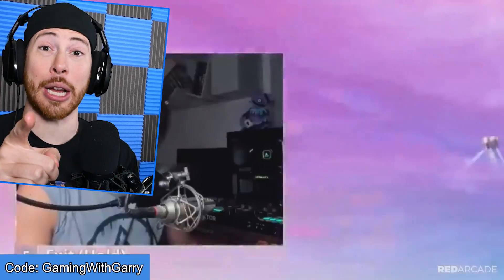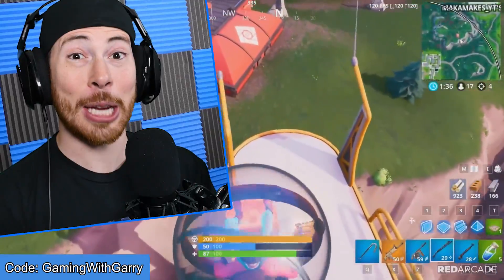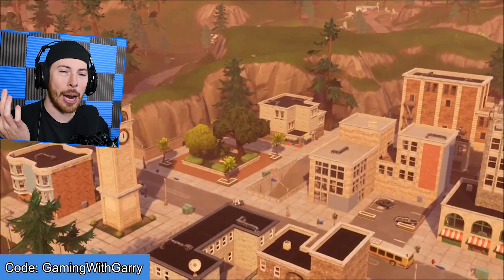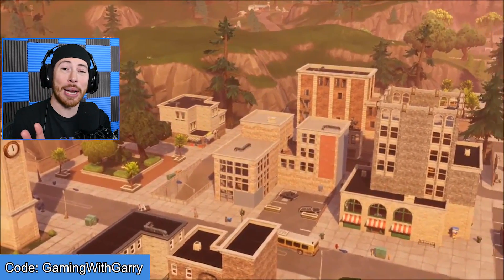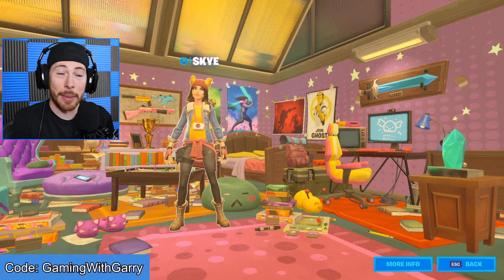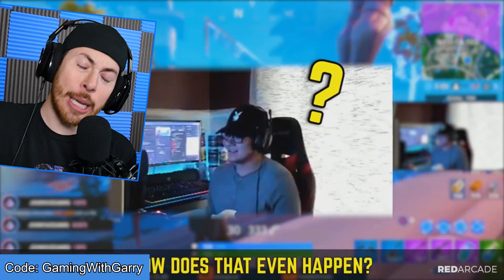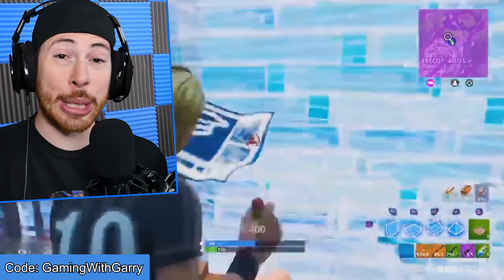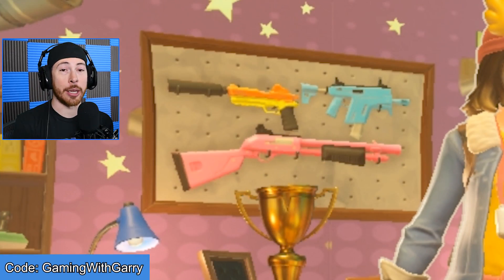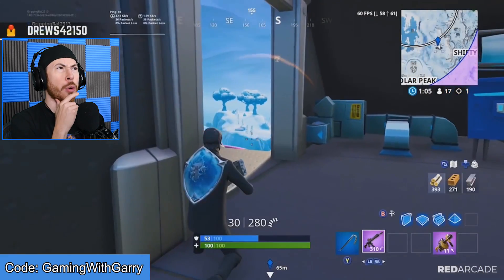There's a brand new shotgun coming soon that's been right in our game this entire time. If you go to the top left of your battle pass and click on the little section for the agents, then go into Sky's room or Midas' room, you'll see shotguns in the background — shotguns we don't currently have in the game. The question is, do we really need a new shotgun in Fortnite?